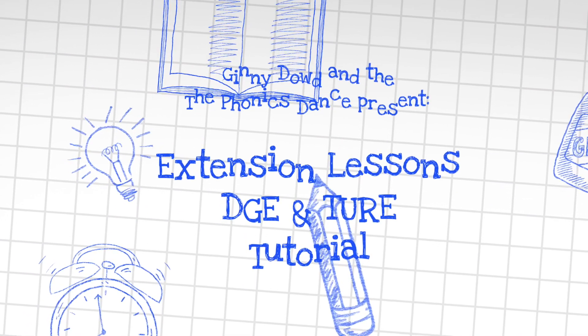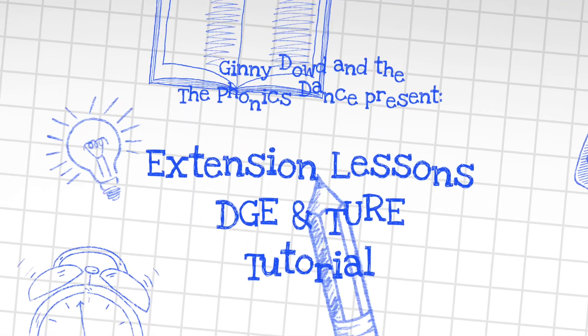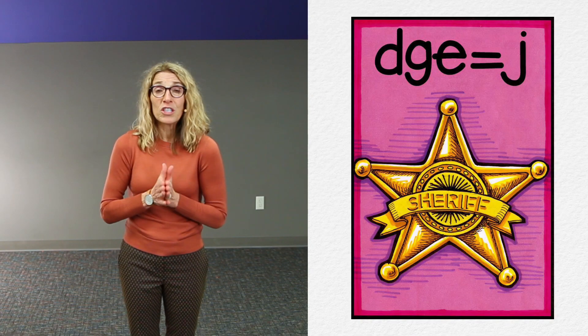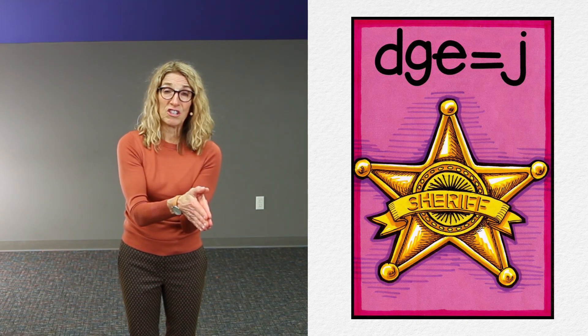The final extension lessons in this section are for DGE and TURE. You'll find those on hunk and chunk cards, but the worksheets that coincide with them are the last worksheets in the extension section.